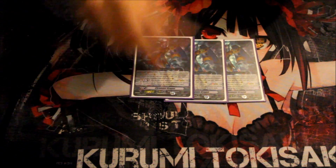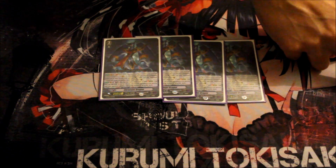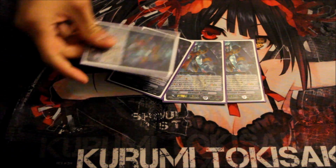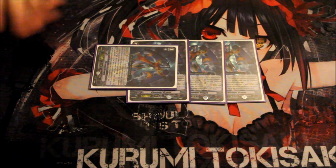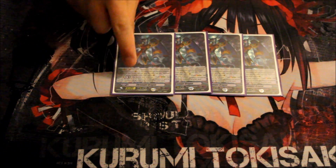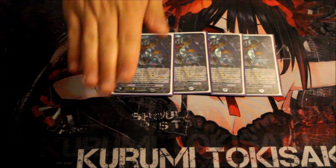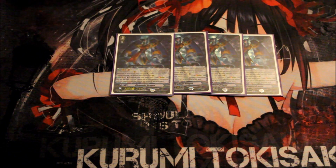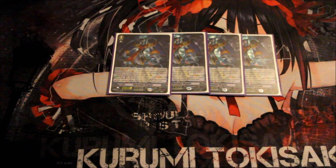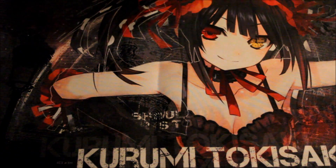Moving on to Grade 3s, the main boss unit is Chrono Jet Dragon. His Generation Break 2 skill gives him plus 5000 and the glory skill where your opponent cannot guard him with Grade 1 or higher units. His key secondary ability is: during the turn you stride over him, counterblast one and choose one of your opponent's rear guards to send to the bottom of the deck — I call it 'tucking.'